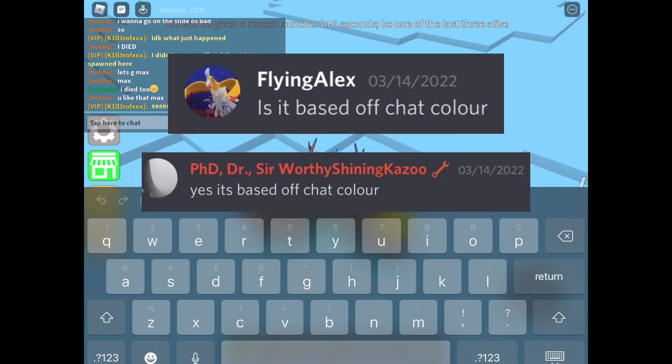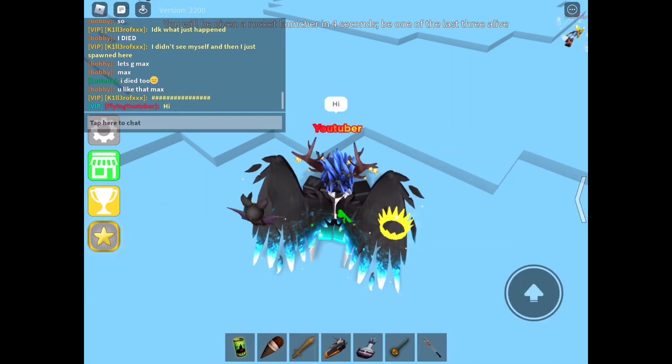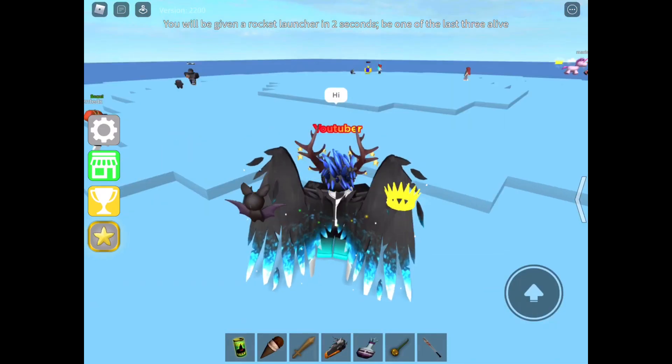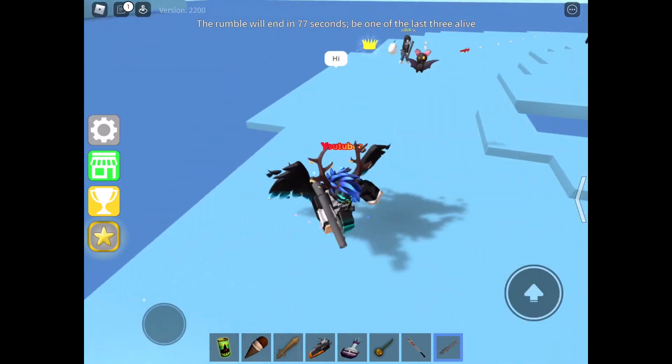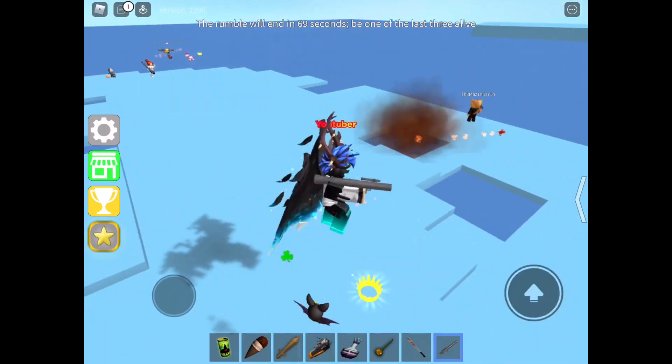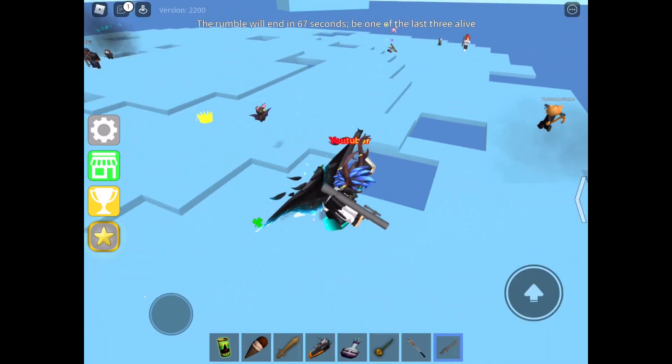So if I type in chat, it comes up with red. Red is my chat color that happens in every Roblox game, and that will be my chat color for my title. And the actual title you get, like the word, depends on your username.